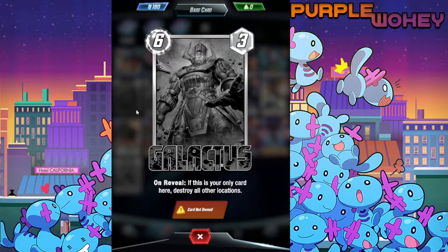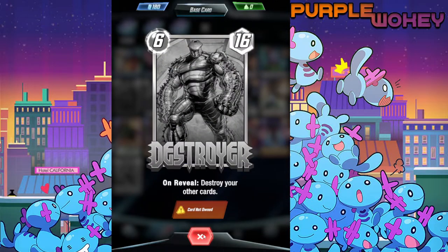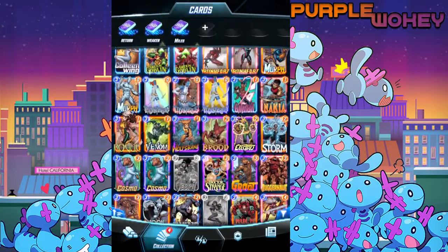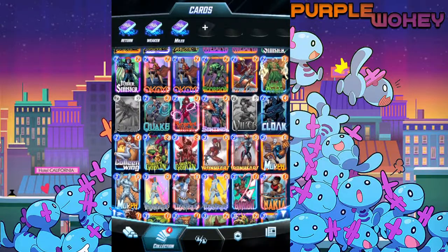You actually can't get Galactus — the only way to get him is through random means, which is a shame. I think he'd be a funny card. I also don't have Destroyer, which I think is the best deck at the moment — it's between him and Mr. Negative, and I like the Destroyer deck a lot more because it's just big beefy men doing things. But yeah, that's the end of the video — until next time, peace out.